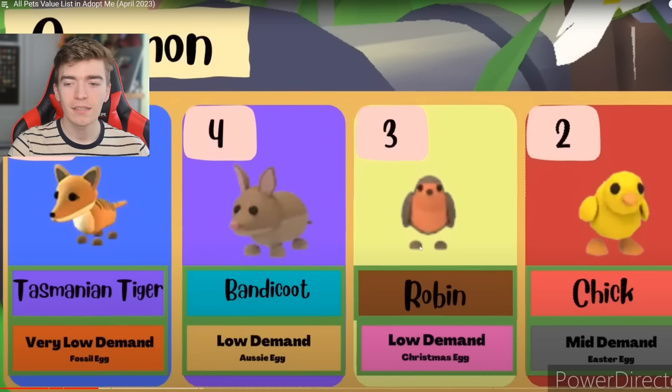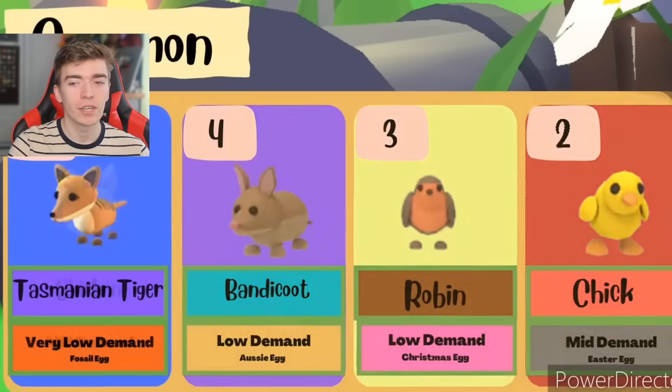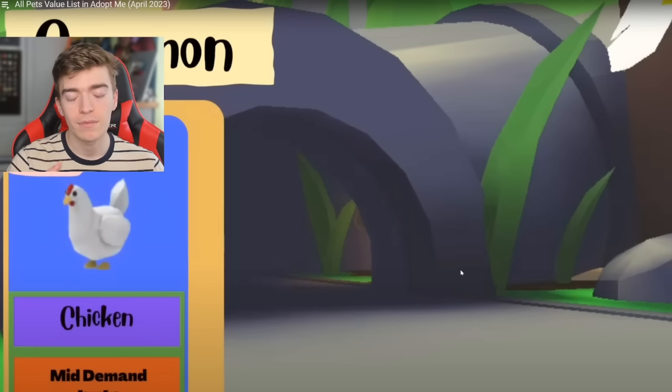We've got the Tasmanian bandicoot, the robin, and the chick. I can see why the chick would be a pretty rare common, because that's from a long time ago. We just got a bunch of pets in the new Easter update, so hands in the air — it was a good update. The robin is very cute and I do have a mega neon. The rarest common is a chicken coming out of the farm egg. That makes sense — the farm egg is a very old egg.